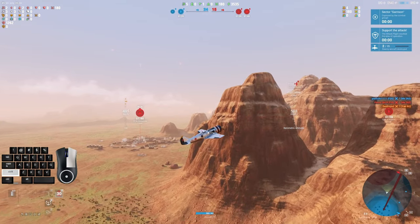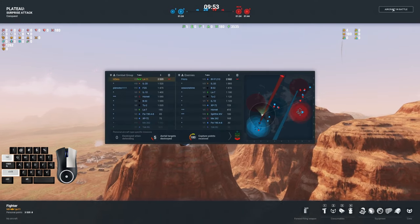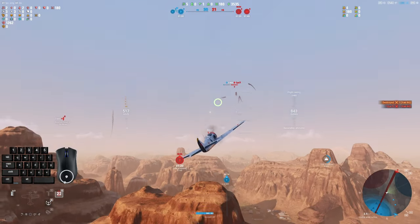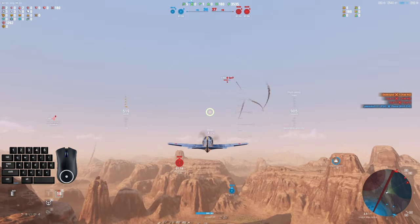So don't underestimate this plane in terms of what it can do in a furball, dogfight, or reversing people, especially if people are coming after you quickly. You can force him to do that overshoot. And then with the long-range guns and the extra boost, you can make a difference there.